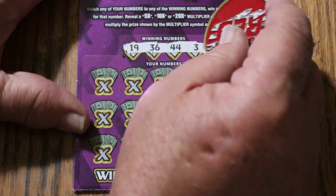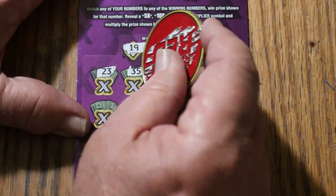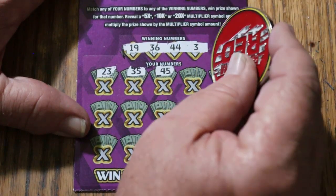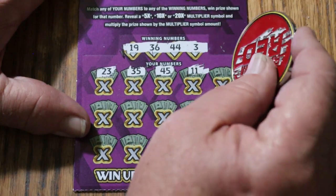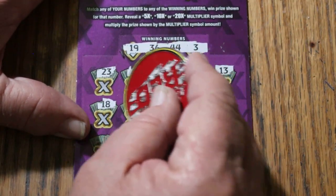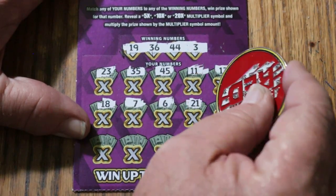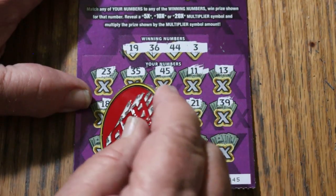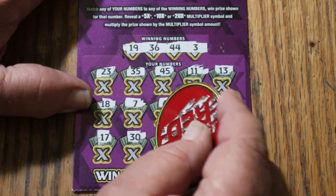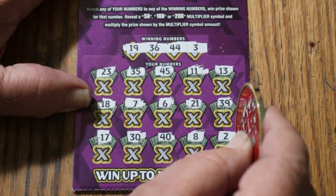Ticket 45: winning numbers 19, 36, 44 Club, and 3. Game numbers: 23, 35, 45, 11, 11, 13, CJ's 7, and 6. Then 21, 39, 17, 30, 40, LV's 8, and number 2. No.